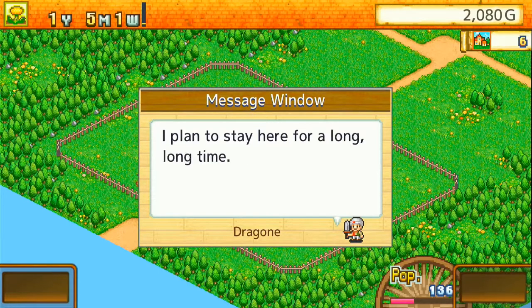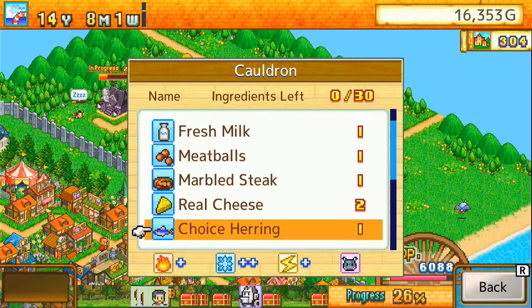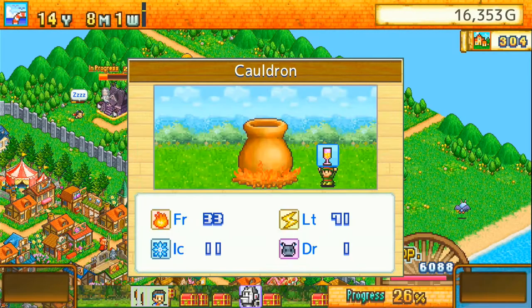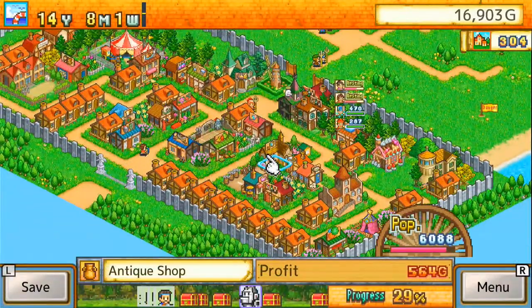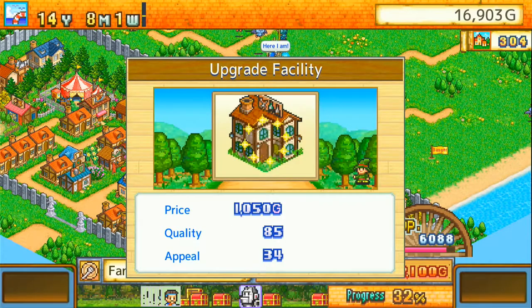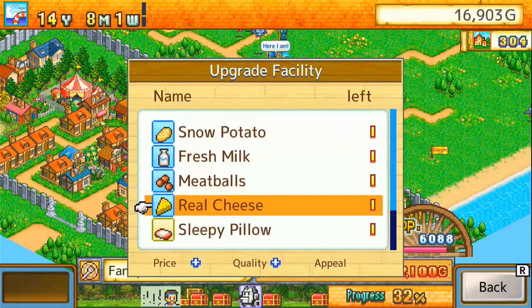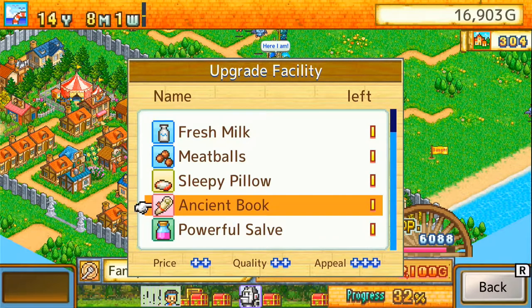That gives you more weapons and consumables for other uses. For example, once you're a bit into the game you unlock something called the cauldron, where you throw consumables in and it unlocks new things — spells, buildings, weapons, armors and other consumables that help your adventurers unlock more stats. You can also throw consumables at your buildings to develop them, increasing quality, appeal or price. Higher quality and appeal make adventurers visit more often, while increasing the price raises your profit.